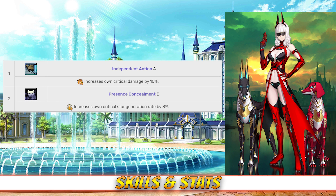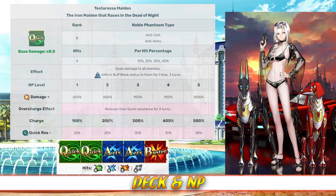As for her passives, Carmilla has Independent Action, rank A, which increases her crit damage by 10%, and Presence Concealment, rank B, which increases her star generating by 8%. Moving on to her deck and Noble Phantasm, Carmilla has a Quick Arts deck with Quick Quick Arts Arts Buster, and a Quick Noble Phantasm. Her Noble Phantasm is Testarossa Maiden.